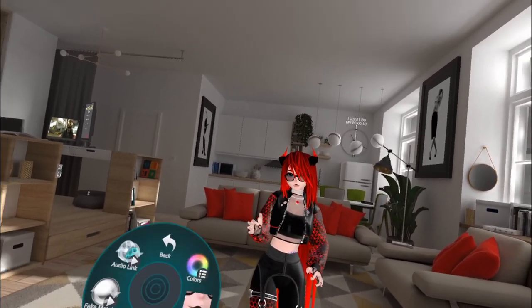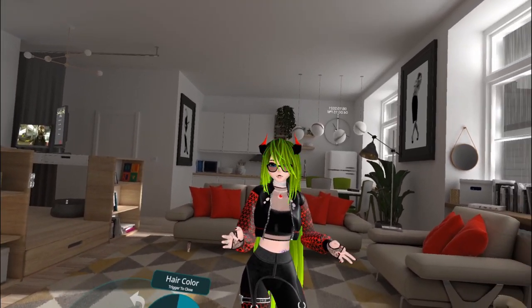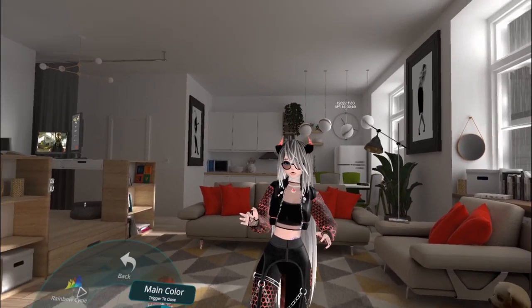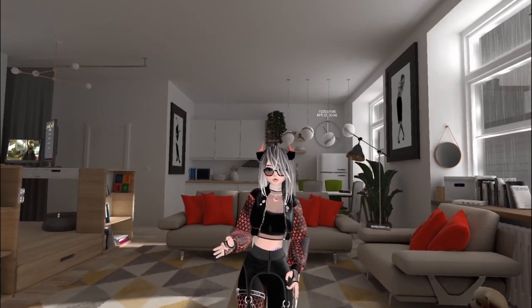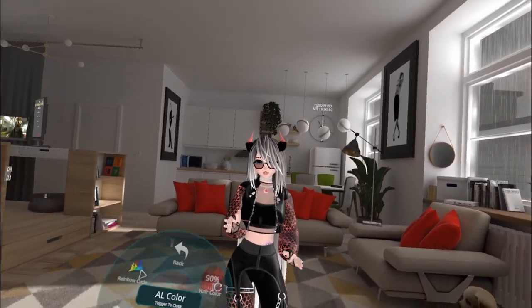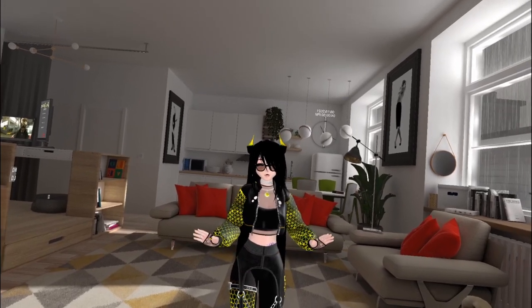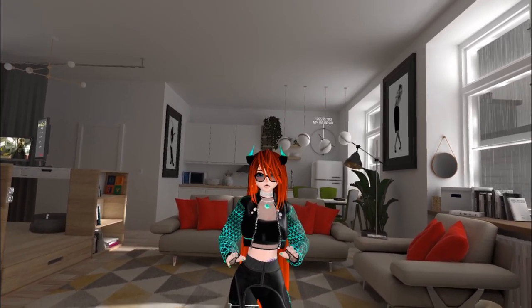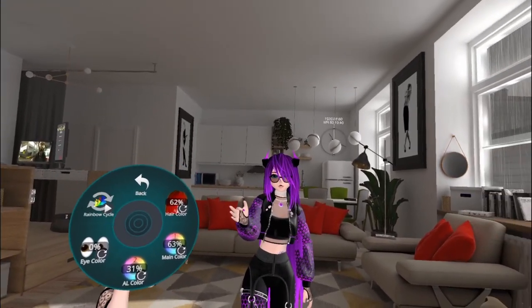For colors, we have four options. We can change the hair color separately — including white and black. We have our main color which controls the audio link emission and affects the tail, pants, and basically all the main colors. We also have the audio link color (I'll show that in a bit) and eye color — note this is a hue shift, not a color shift, so you won't get white or black. Then there's a rainbow cycle which cycles everything from exactly where it started — the hair changes separately from the clothes.